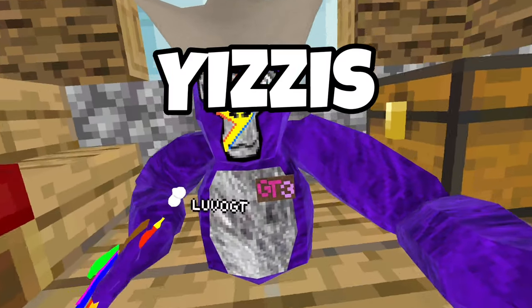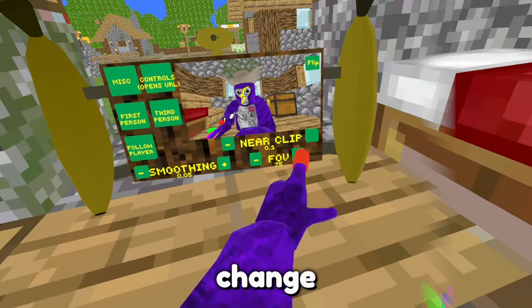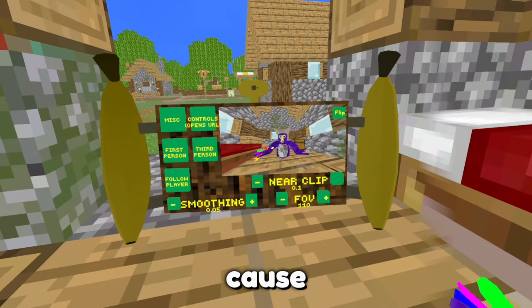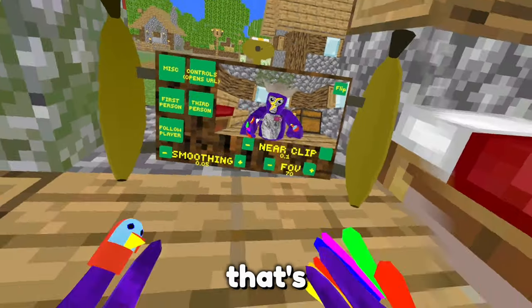Starting with the most basic mod, Yeezy's camera mod. So this is how the camera mod looks like. You can change the FOV. In my live streams I use 110 FOV because you guys can't see the entire screen. In normal videos, I think you should use 70, that's what I use.